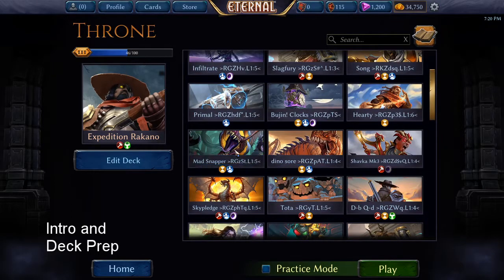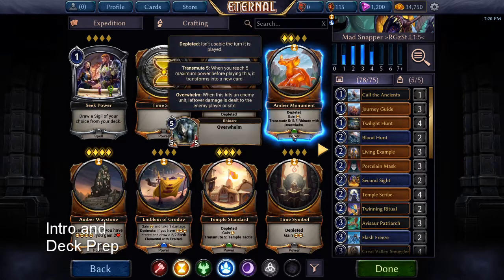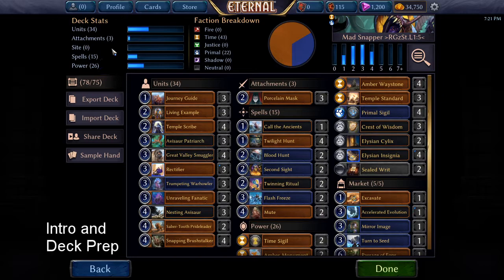This is one of my favorite decks. It has a cheeky mechanic — it's called Mad Snapper. It's a yellow-blue deck, 70% yellow and 30% blue. It has a mana curve strictly from 1 to 4, with the emphasis around 2 to 3. There are 34 units and 18 others, so it's almost 55% units to 45% others.